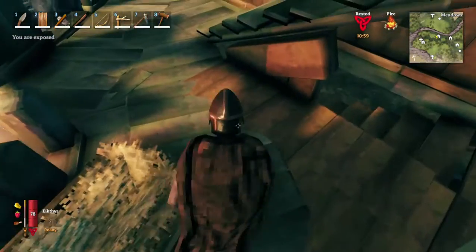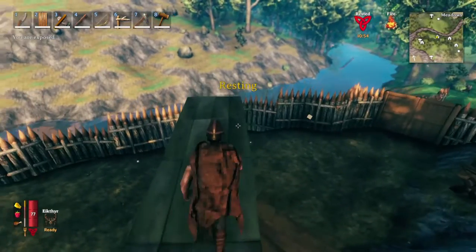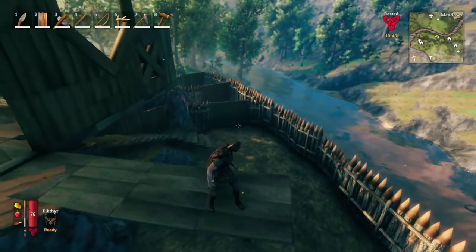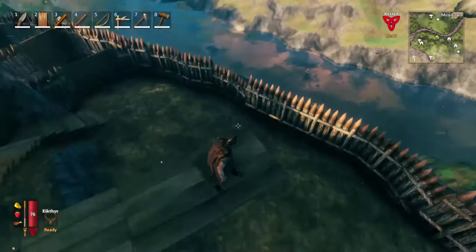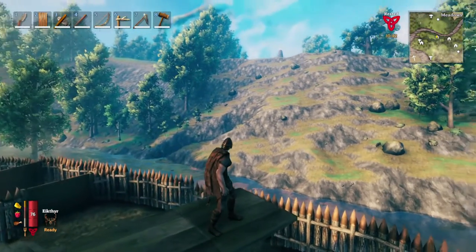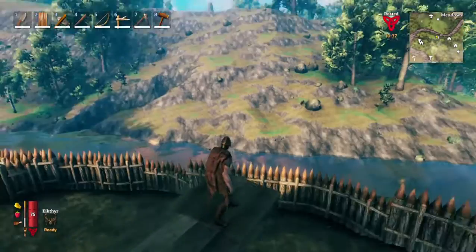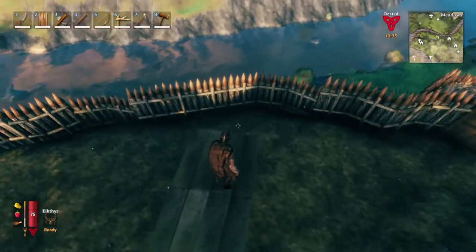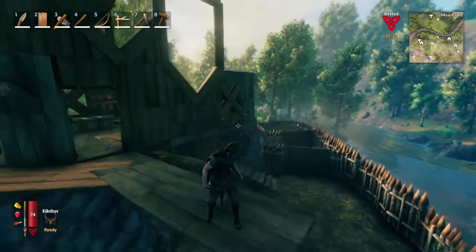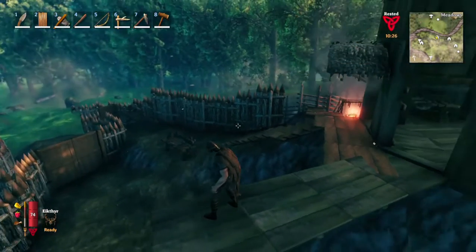I came to this bed here. Got the stairs down, so this would be the cart unloading area. Thinking of possibly opening this up all the way around like this, so that you have a roundabout and make this a giant boathouse. And connect that with a bridge over to there — probably not until I can do stone, so that's a ways off.